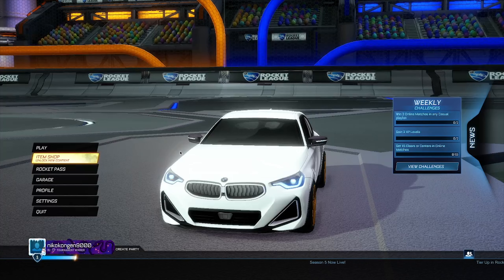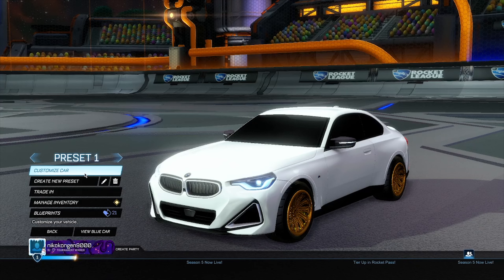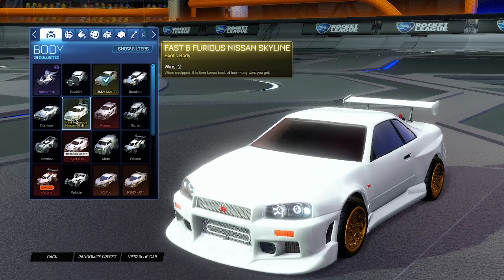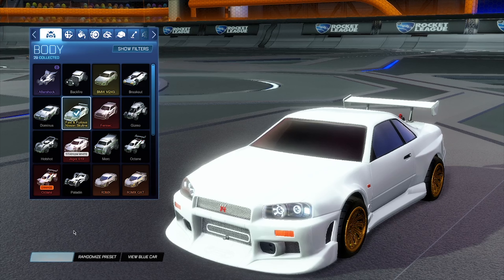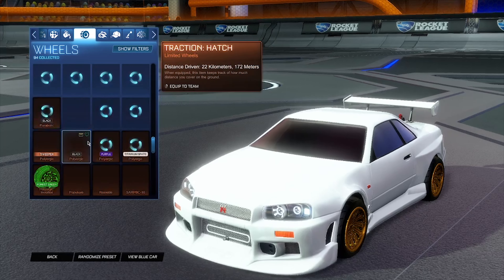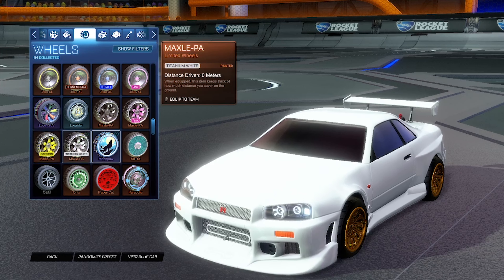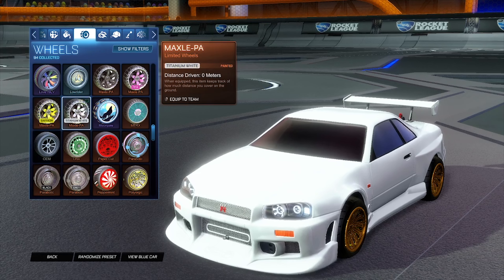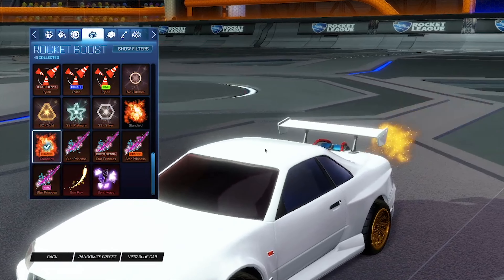For the first step of this glitch, you want to go ahead and head into your garage and then go to Customize Car. Select a different car body — I'll select the Skyline for this example. When you've changed your body, also change your wheels to some other random wheels. It is completely irrelevant which ones you choose, they just have to be different from the ones you're already using. I'll go with the Titanium White Maxl-Pa wheels.